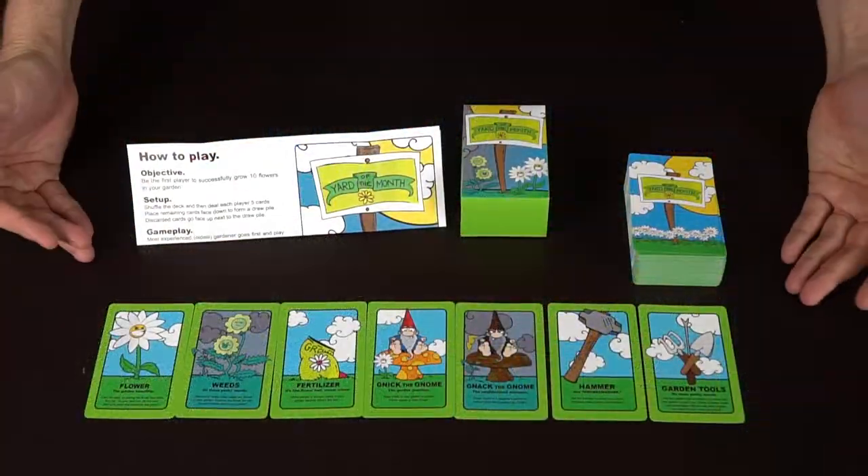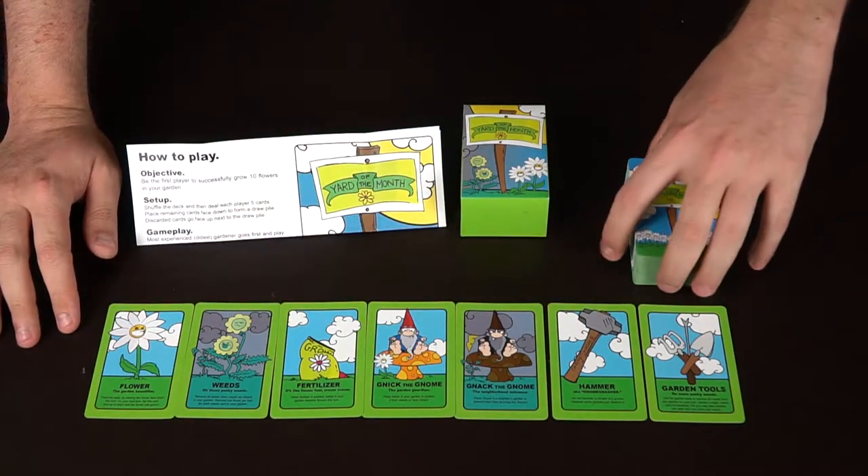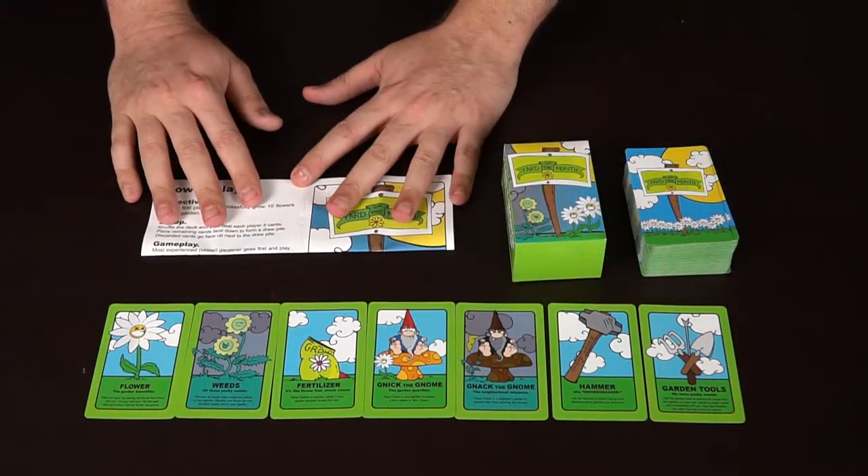Let me show you what it looks like. Here are the contents for Yard of the Month — all the different types of cards you're going to get in the game. You get this big stack of cards, a box, and a rulebook that tells you how to play.